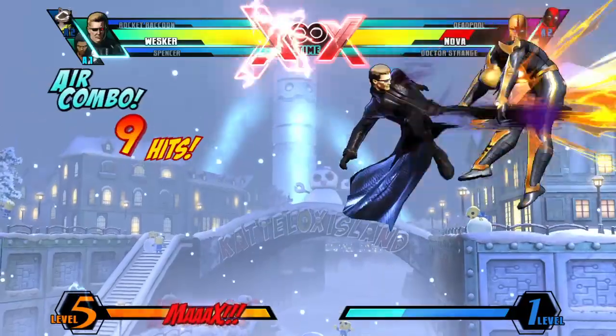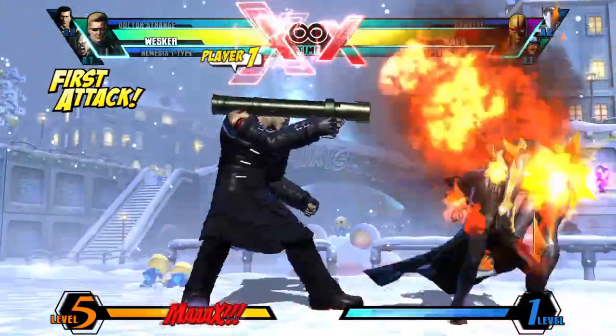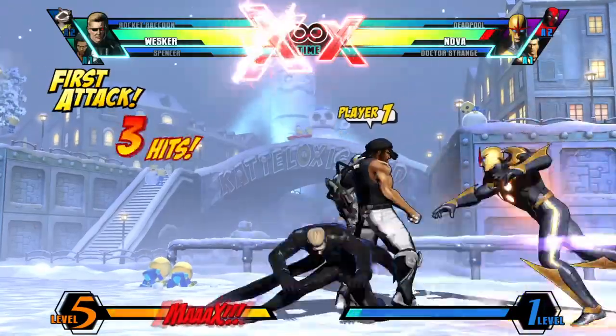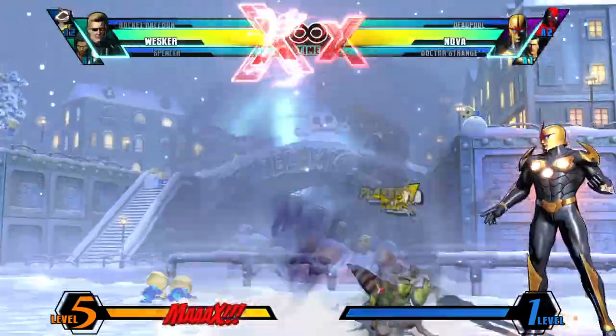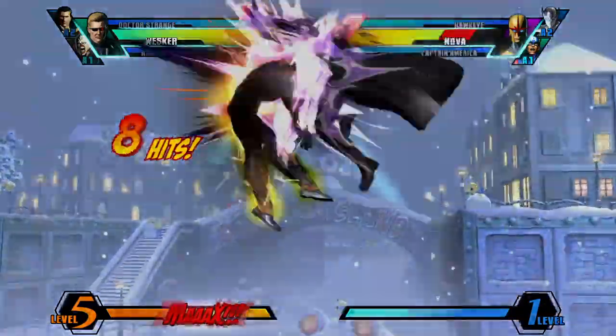My top assist picks for Wesker would be Nemesis's Clothesline (pink), Rocket Launcher (blue), Spencer's Up Grapple assist (green), Rocket Raccoon's Log Trap (blue), or Doctor Strange's Bolts of Balthakk (blue). All of them are good for extending combos while keeping opponents in place during Wesker's teleport.